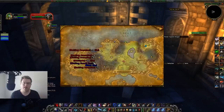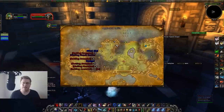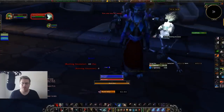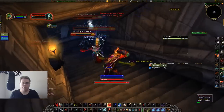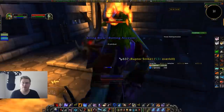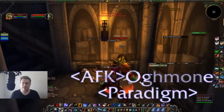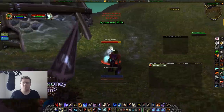For Undead at a low level, mob density is just massive anywhere, but if you want to focus on mob density you have the cave in the north or west of Deathknell with a bunch of spiders. Once out of there, there's one great spot tucked away in the corner of Agamand Mills — Agamand Mills in general is great for mob tagging, but there's a little crypt inside with a bunch of mobs you can take out real quick for a bunch of experience. The mobs are hyperspawning right there — great option if you're leveling undead.